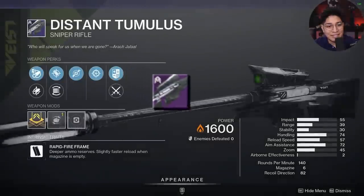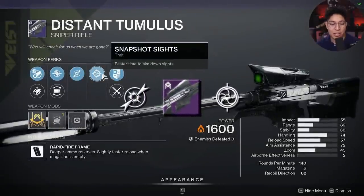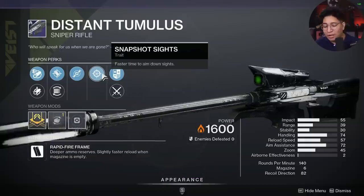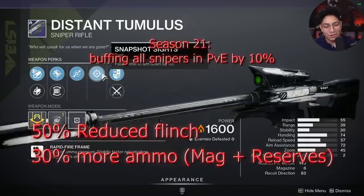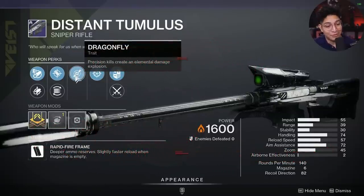Next up, we have the Distant Timurus with Snapshot and Dragonfly. Snapshot on a sniper rifle is solid for Crucible. These sniper rifles are getting a buff in the future, but I still wouldn't recommend it. If Dragonfly would one-shot players nearby, it'd be a different story.